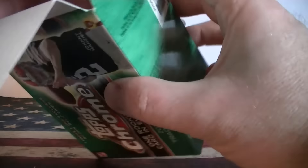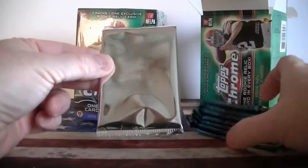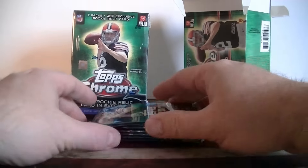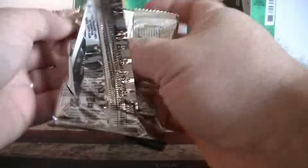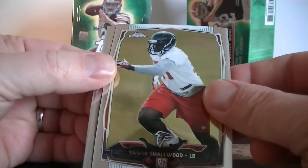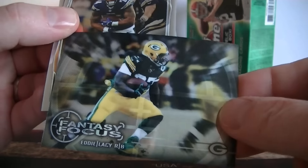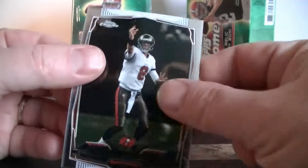Let's go ahead and open the first one — see if I can get a nice refractor. Pack one: small word rookie card, Fantasy Focus, Eddie Lacy, Ryan Matthews, and Mike Glennon.